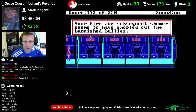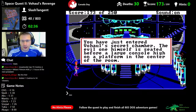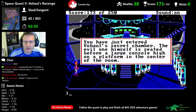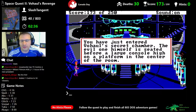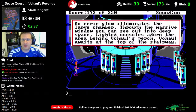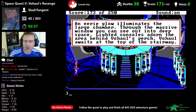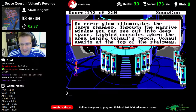Your fire and subsequent shower seems to have shorted out the burnished bullies. Nice — I think we can proceed to the right. You've just entered Vohaul's secret chamber. The evil one himself is seated before a large console high on a platform. Standing obliviously ready are many of the dreaded salesman clones. An eerie glow illuminates the large chamber through a massive window out into deep space.